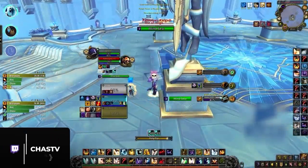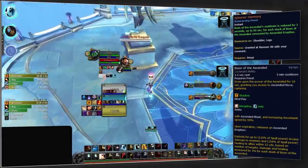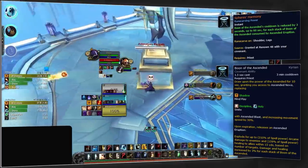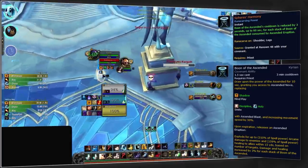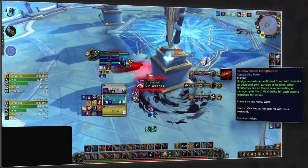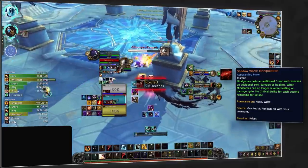That leaves us with Holy Priest, which has two main covenant options. If you're interested in 2v2, we suggest going Kyrian for the Spheres' Harmony legendary — combined with the Mikanikos soulbind, this can reduce the cooldown of your Boon of the Ascended massively. For 3v3, Mind Games is still going to be a lot more consistent, so for most compositions like RMP, you'll want Venthyr with the Shadow Word: Manipulation legendary.